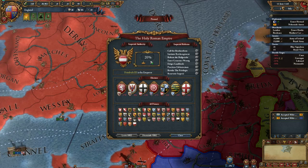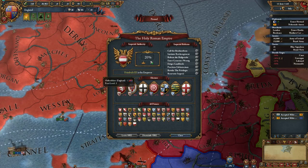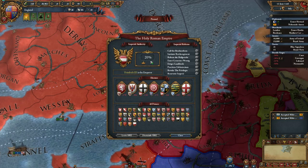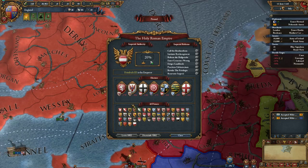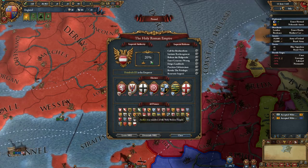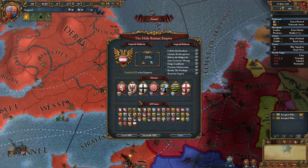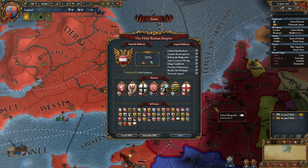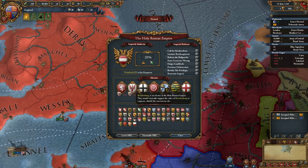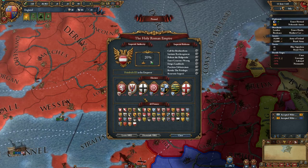Any of those princes can be elected emperor if they get the majority of votes from the electors. If you have a province in the HRE and want to take part, start sucking up to the electors and get a good opinion with them — that way there's more chance of them electing you. As emperor, you gain something called imperial authority, which you earn by honoring calls from members, winning defensive wars against foreign powers, and member states converting to Catholicism.